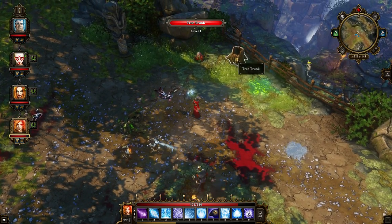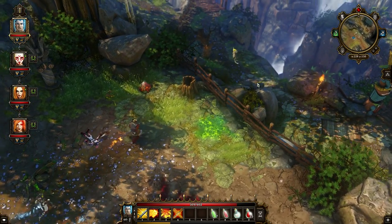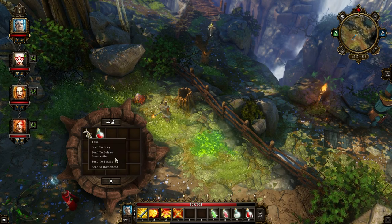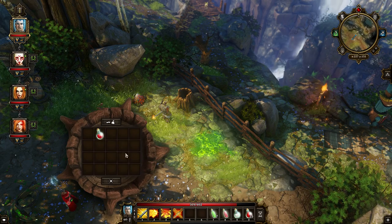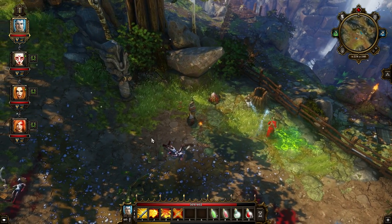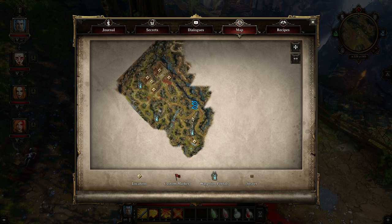I've grabbed everything there was to grab. There's actually this one container I didn't do yet — just some bad gear, and a medium potion which we'll send to Balsam. Everything else is done in this area. Now we're just going to take this path and go down that way.